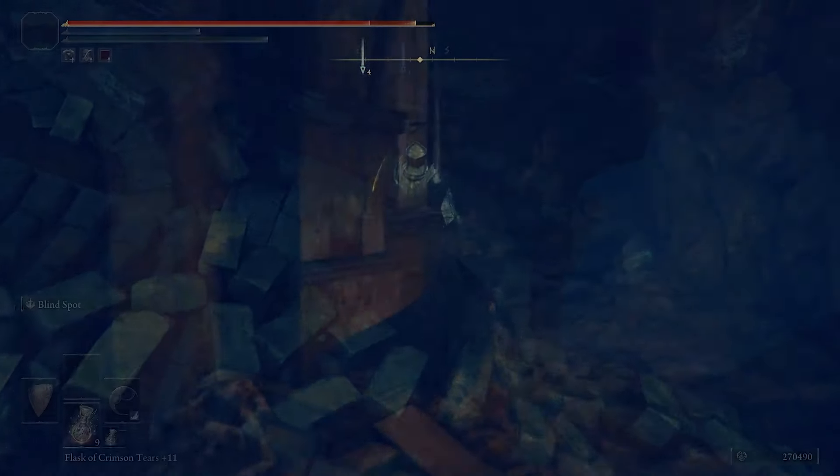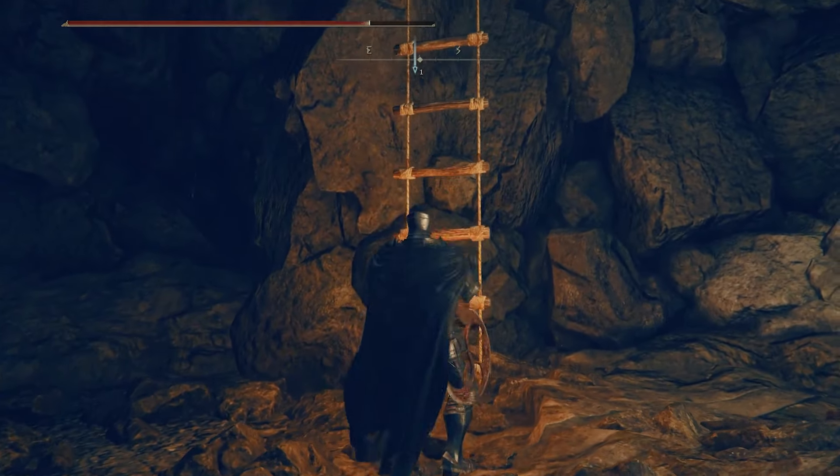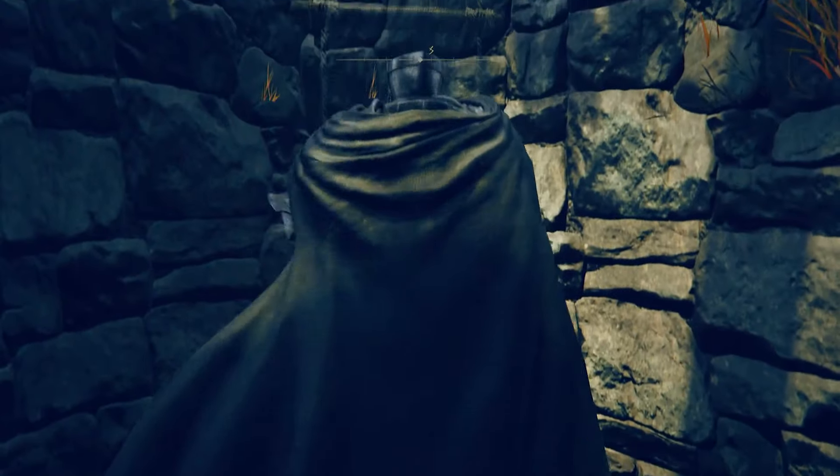Jump into this hole and follow the lights all the way down to enter a cave path. Continue east along this path until you reach the ladder leading up to Bonny Village.